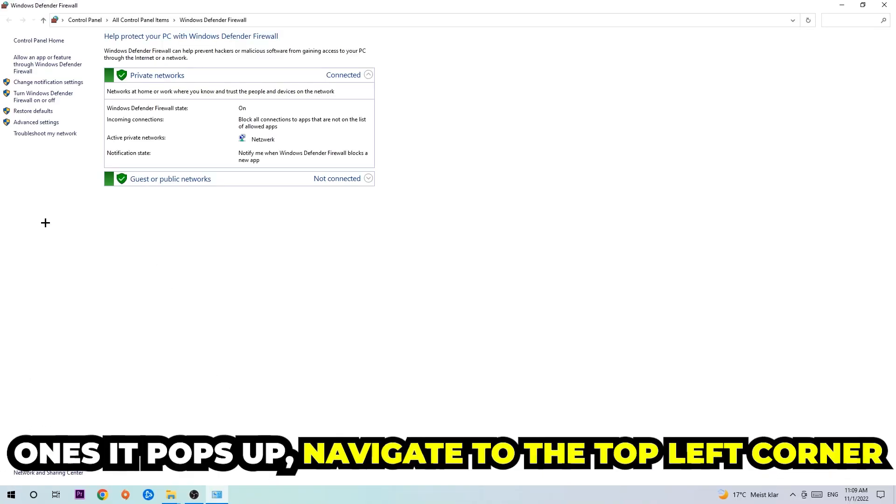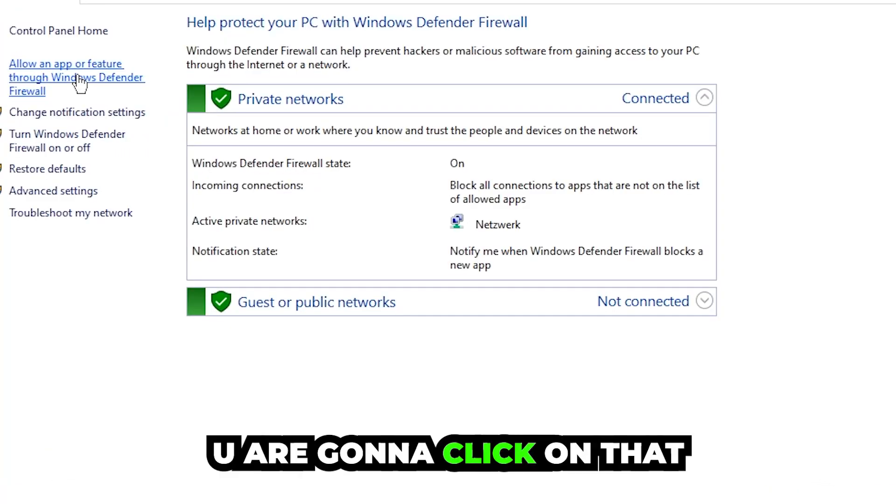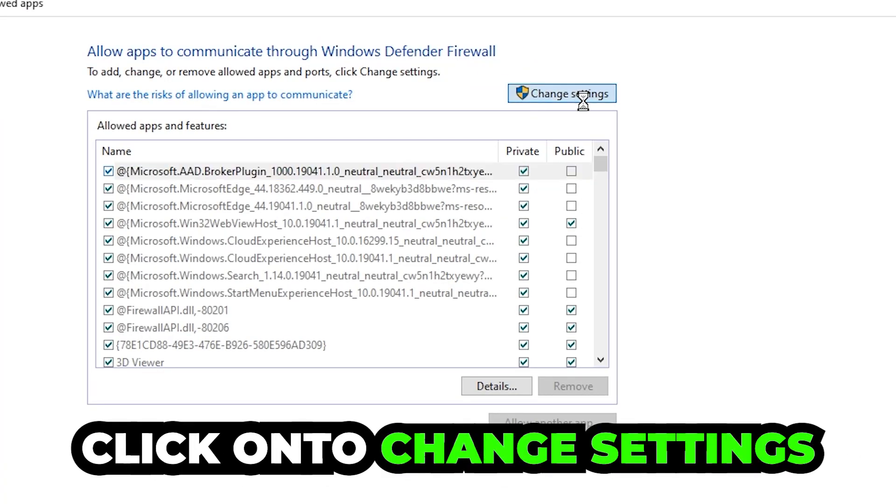Once it pops up, navigate to the top left corner and click the second link where it says 'Allow an app or feature through Windows Defender Firewall.' Click on that, and once this tab opens navigate to the right-hand side and click on 'Change Settings.'